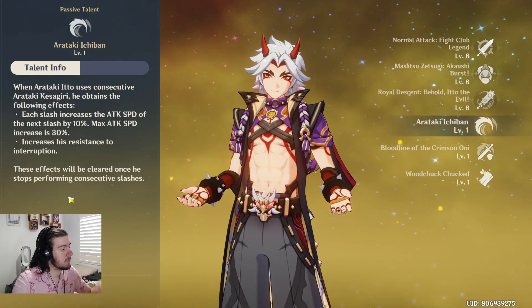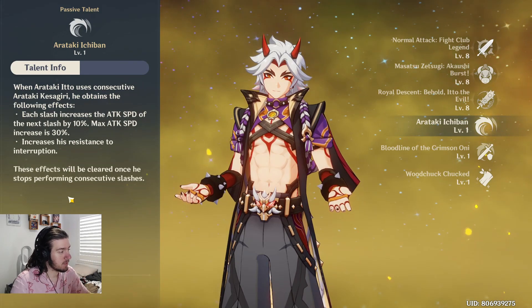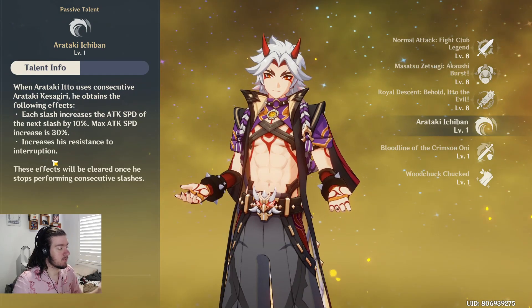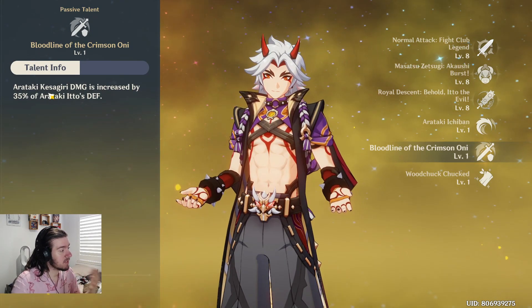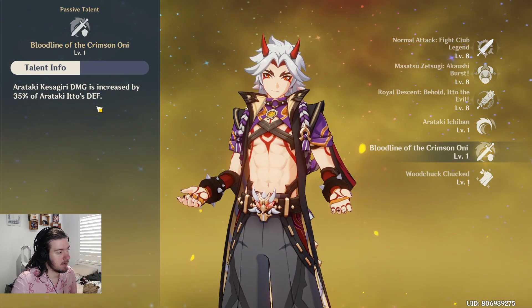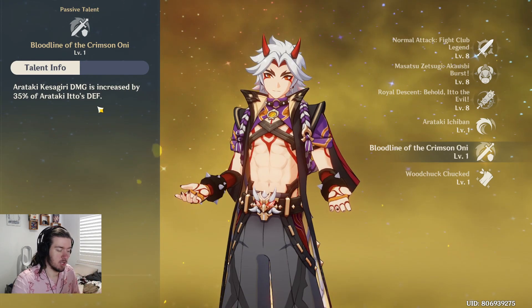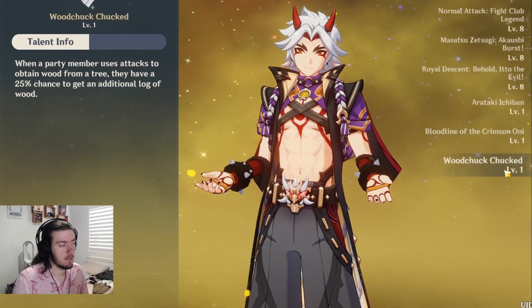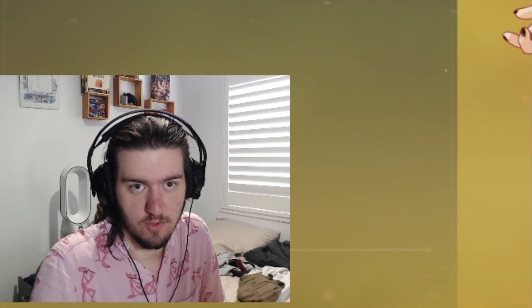For passive talents: his first passive grants an attack speed increase of up to 10% per stack, capping at 30%, and increases his resistance to interruption when consuming Superlative Superstrength stacks — good all around. His second passive increases Arataki Kesagiri damage by 35% of Arataki Itto's defense, which is a solid damage boost for his charge attacks. His third passive lets him gain extra wood when harvesting from trees — essentially making him a lumberjack.